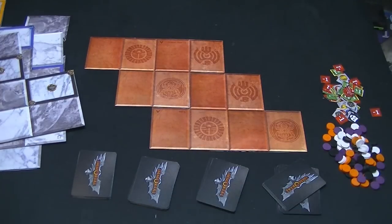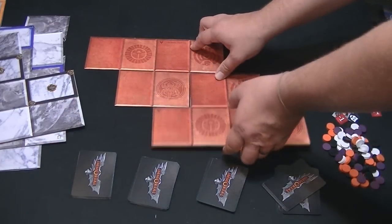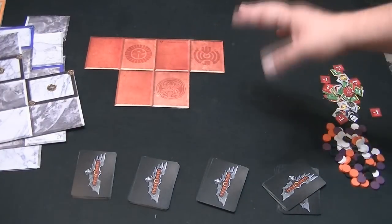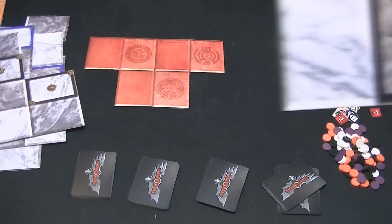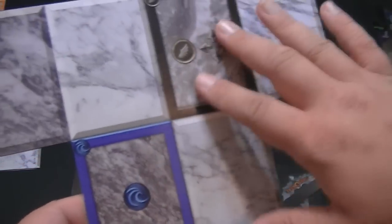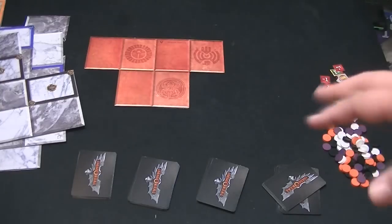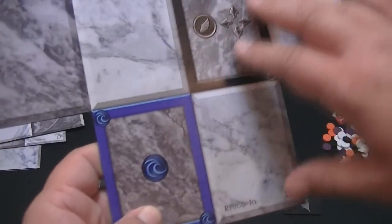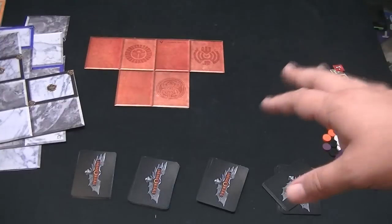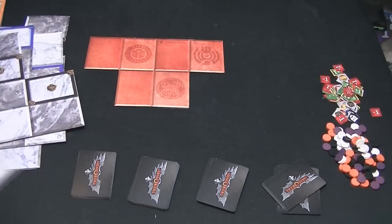Each person is going to get a deck and they're going to get control markers to determine which one is theirs. Each person that's playing takes a board tile and places it on the table. One person places a board first. You can place the board to the Alpha or Omega side — this is the Alpha side, as you can see by the letter A. You can also place the other side, which is the Omega side, and there are some different spots on the board on the Omega side.